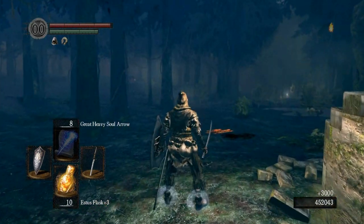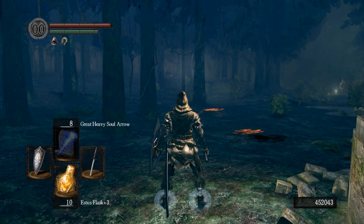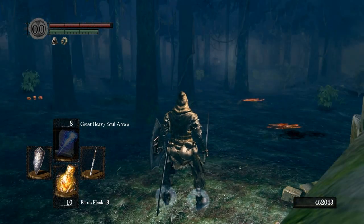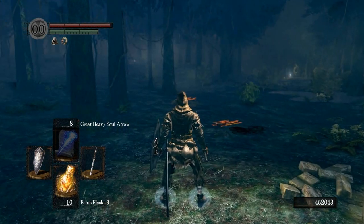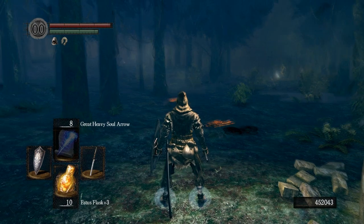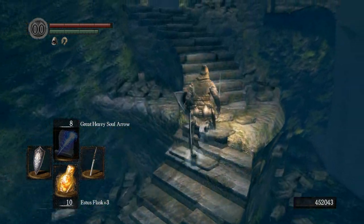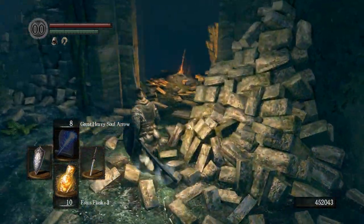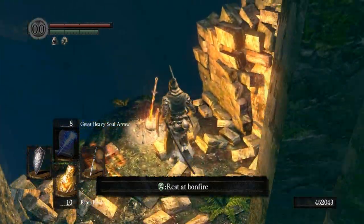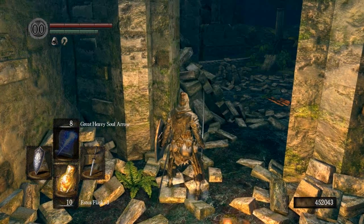You can get that sorcerer to chase you too, but he's less likely to follow you all the way over here because he's using a ranged attack. You can be as efficient as you want to be and take the time to get the sorcerer, or you can just go over there and solo kill him since you don't have to worry about anything else. In my opinion, eight thousand is really good — you can probably get that in less than a minute and then come back to the bonfire, rest, leave, and repeat the process.